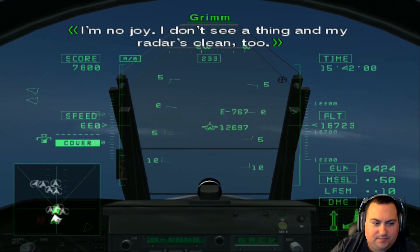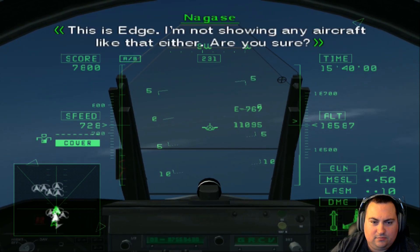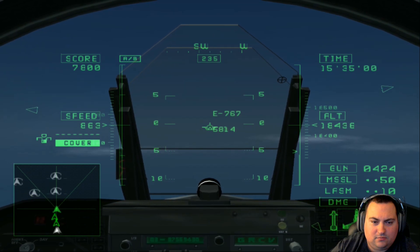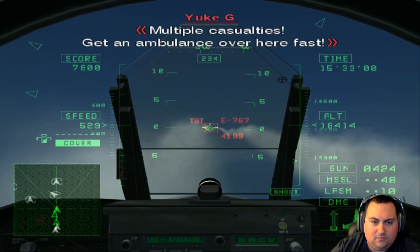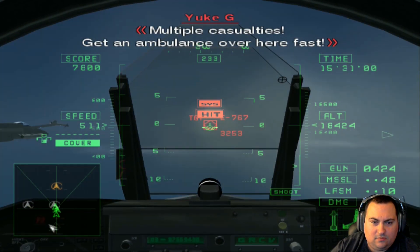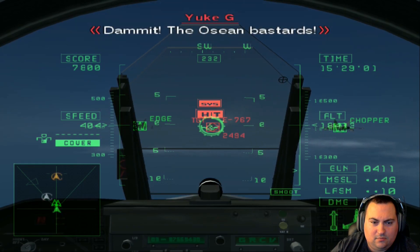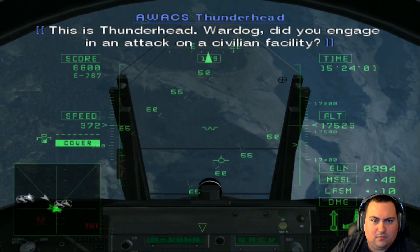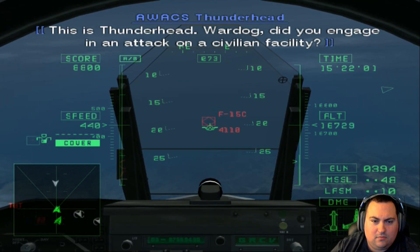There's no one else on radar. I see nothing and my radar's clean too. This is Edge — I'm not showing any aircraft like that either. Are you sure? Multiple casualties! Get an ambulance over here, fast! They are seeing bastards. This is Thunderhead. Wardog, did you engage in an attack on a civilian facility?